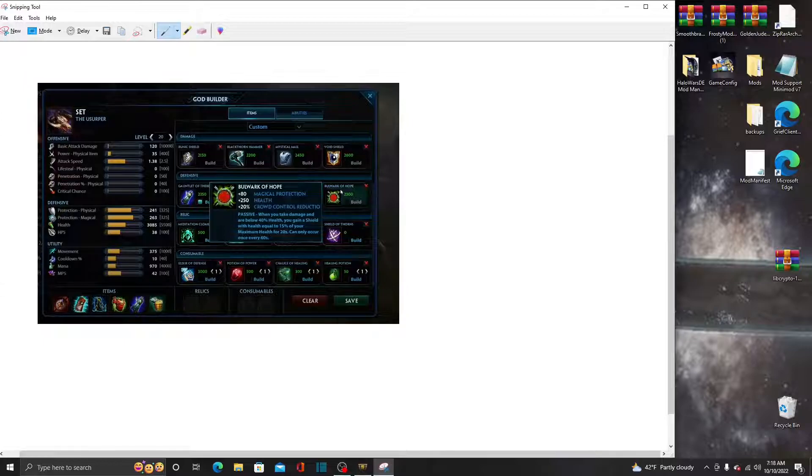The items in that build are still in the game, but you cannot actually put them together anymore. Lono's Mask and the Sigil of the Old Guard — you cannot pair those two items up together anymore because Lono's Mask got reworked. The build is no longer possible; you'd just have to swap out Sigil of the Old Guard for something else, which is what I'm going to go over today.